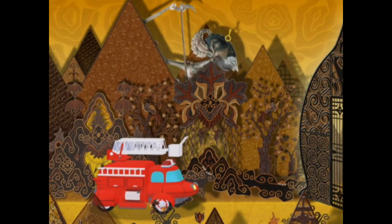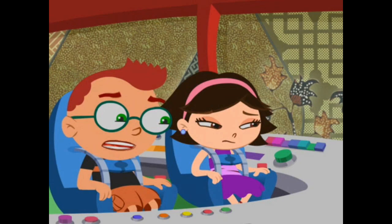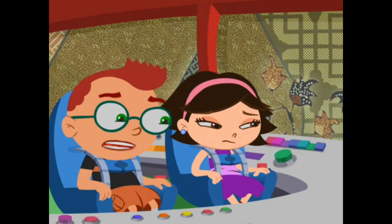Where is it? Yes, there it is. It's way up high on top of that giant shadow giant. Oh, no. That giant has the key on top of his head. He keeps it up there so that nobody can get out of his forest. But Rocket needs to get through the forest to save the monkey.